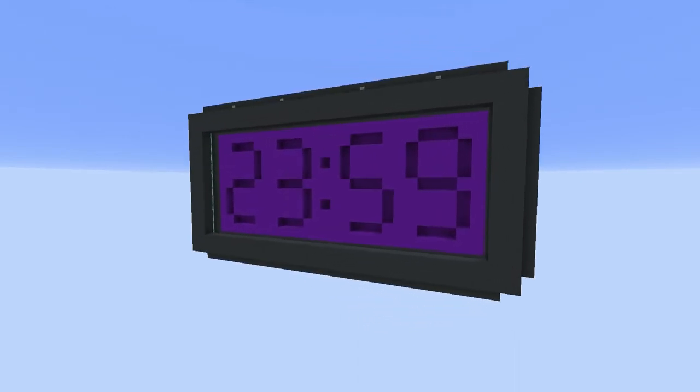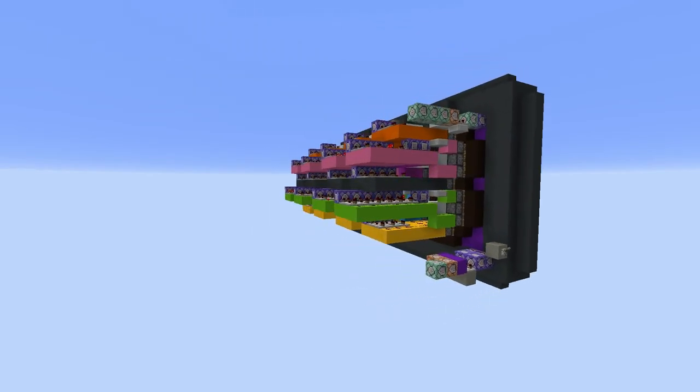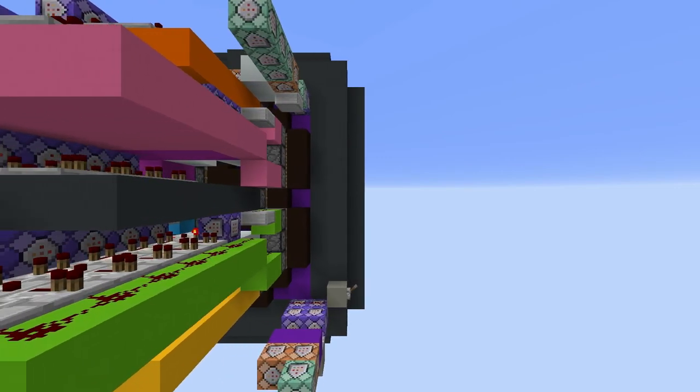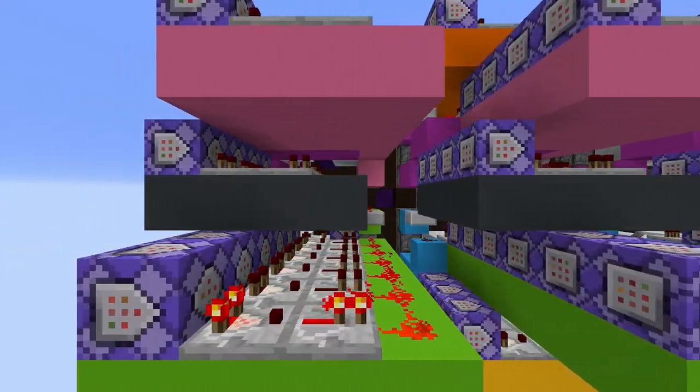My approach isn't nearly as impressive, but has its core functionality simplified by using command blocks to drive a display similar to the ones used on CNB's clock. Using command blocks in this setup also inspired me to have it keep time in the real world, since it's easy to make quick changes to the scoreboard values that are being monitored.